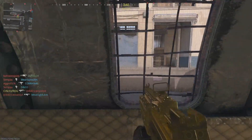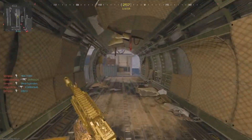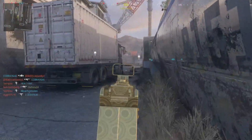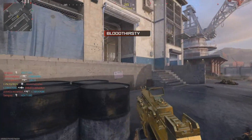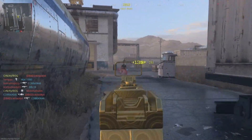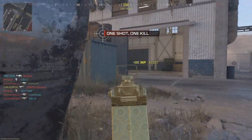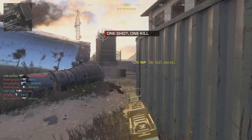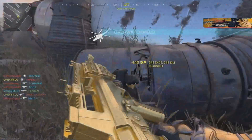Make sure you have a scope equipped that supports holding breath, because red dot sights and similar don't. I used the 4x optic, which still allowed holding breath but was easier to aim down sight and see more of the battlefield. Quick-scoping or no-scoping won't work, but at the very least it's not too rough. Pretty easy challenge all things considered.